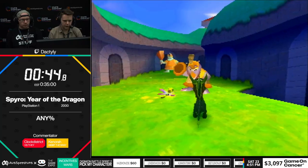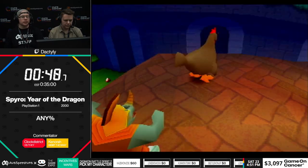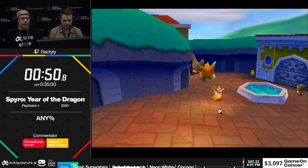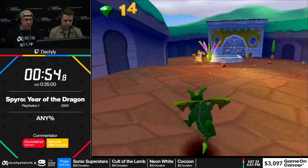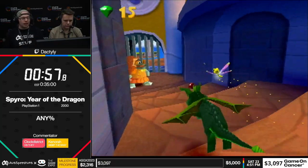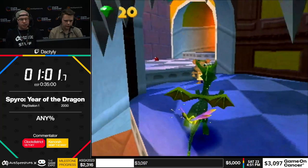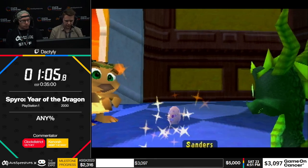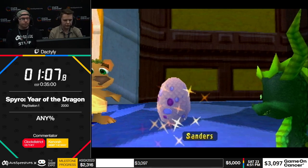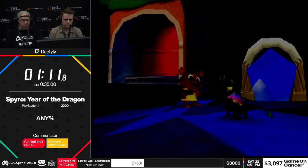I'm trying to go for a proxy here. They're pretty prevalent in this game. Essentially, if you can get Spyro's hitbox stuck inside of another hitbox when it's not supposed to, the game freaks out a little bit, and as a safety mechanism it'll just eject Spyro out. You generally get some really good height out of them. The ones in the first level are kind of difficult and I'm not warmed up, so I wasn't super expecting to get those. Worst case scenario you can just run around the level.